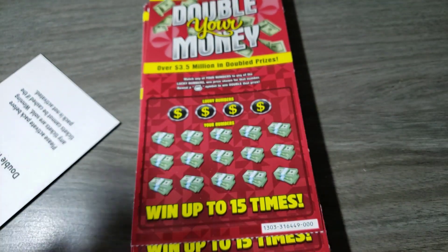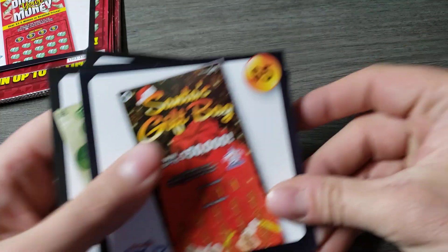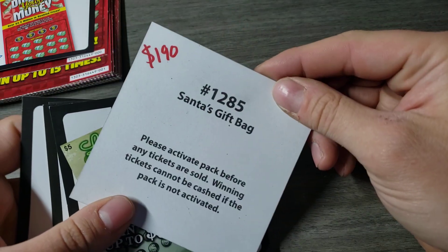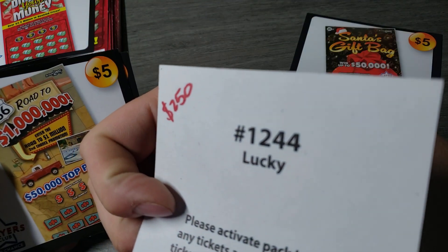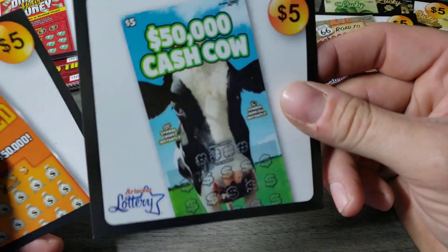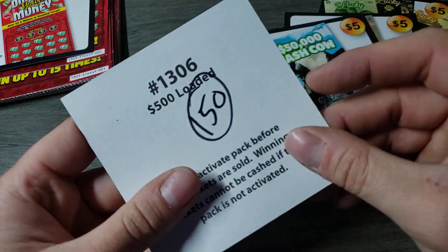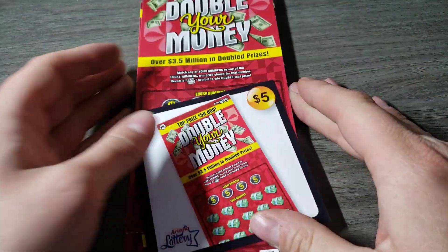$300 pack. Before we get to it, let me give a quick recap of all the books we've done. Santa's Gift Bag, we got back $190. The Lucky, we got back $250. Road to a Million, we got back $190. Cash Cow was pretty bad — $150. And the last one, $150 as well. Didn't like that one. So let's find out how Double Your Money does.